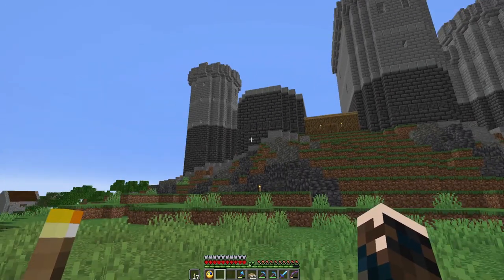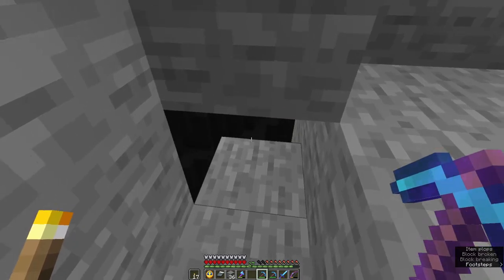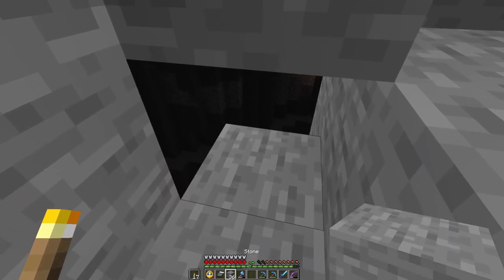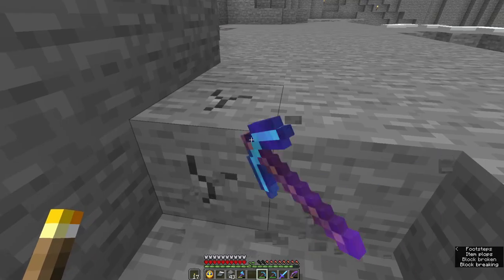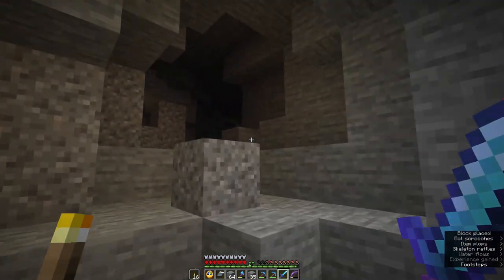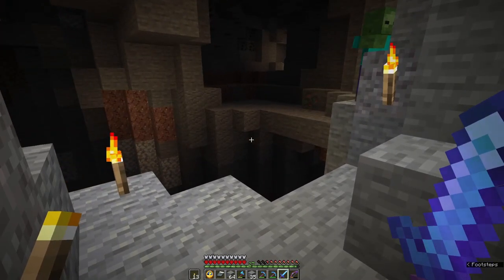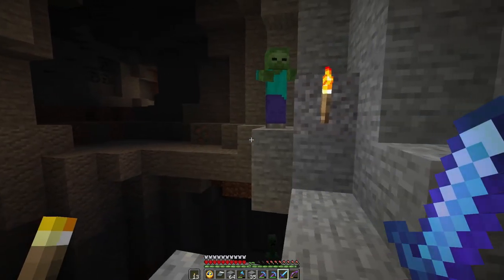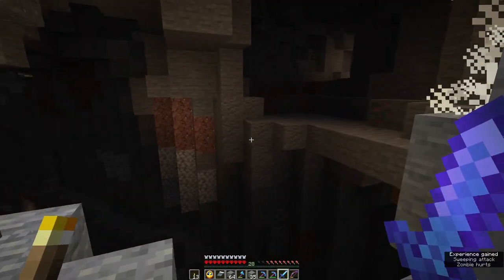I'm almost out of stone, so I'm going to have to head over to the quarry. There's a ravine here - I shall have to be very careful. This is actually a good demonstration of a medieval mine: if you found caves or old mines off your main mine, you did exploit them. I wonder why there's light down there - I'm going to have to go down and have a look. Right, I'd better get back to building.